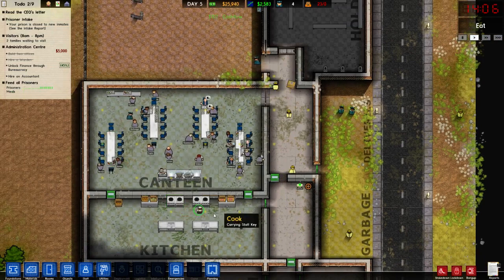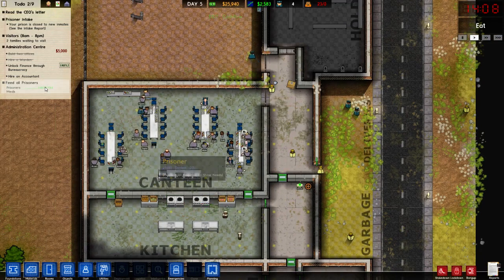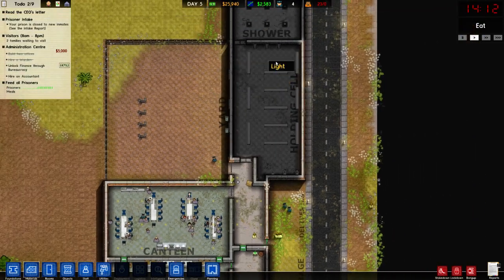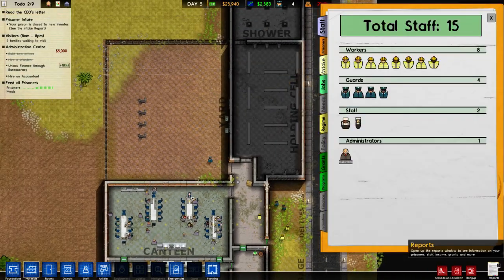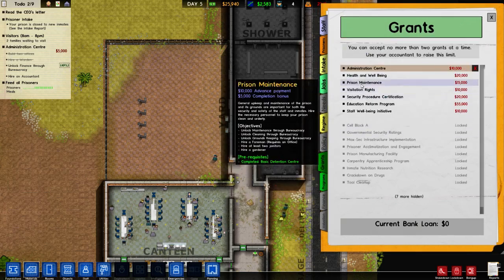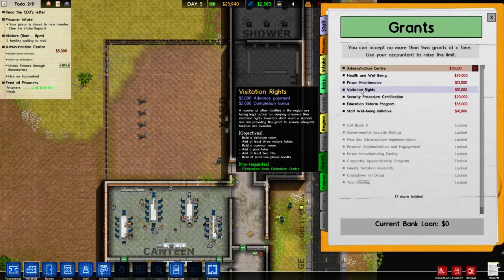Most of the prisoners are fed — all the prisoners are fed. Excellent, that's great news. Visitors — two families waiting to visit. They're going to have to wait. I think what I'll do is wait and do this grant to get the visitation rights.